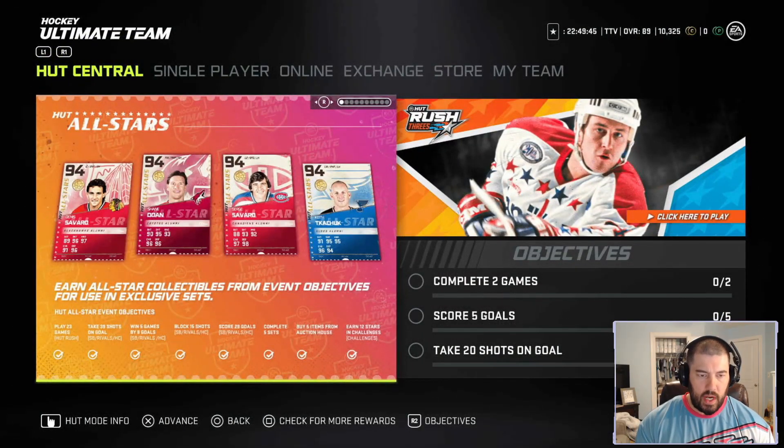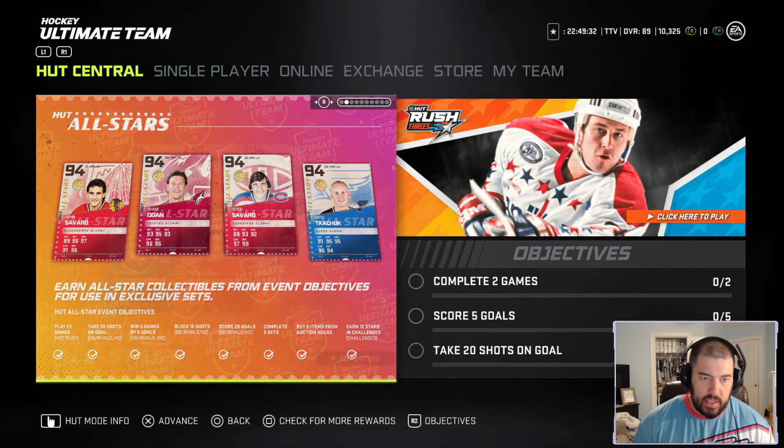Now that we've kind of knocked out the objectives, it looks like the four Master Set players right now are Dennis Savard, Shane Doan, Serge Savard, and Keith Kachuk. I don't think those are going to be the only Master Set players — they might be though. Let's look at the next tile.